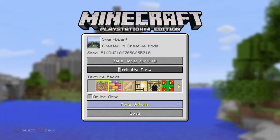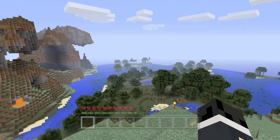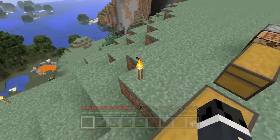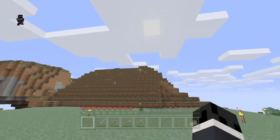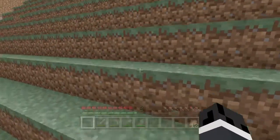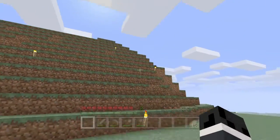Hey guys, this is Sherbert and we're back with some more Minecraft. Today we are going to build our house. Last time we got resources and everything — we got all this wood. Also, all of that used to be a hill and it had stone and everything. I literally just made it look like that. It went all the way up here and it was sort of a wall, and that took a while.